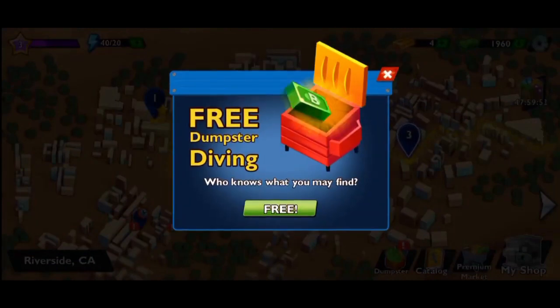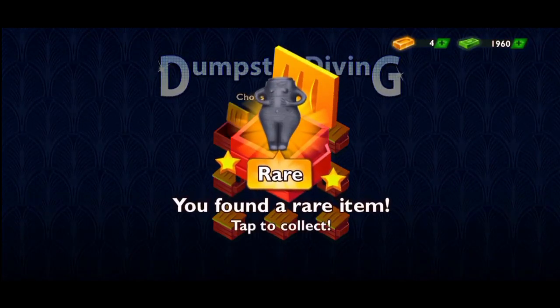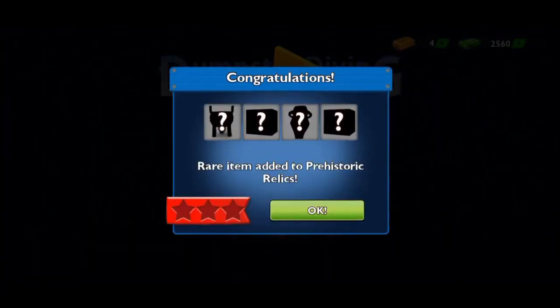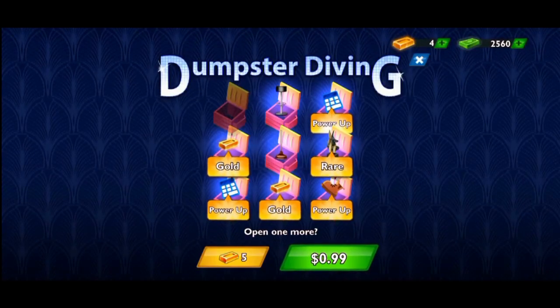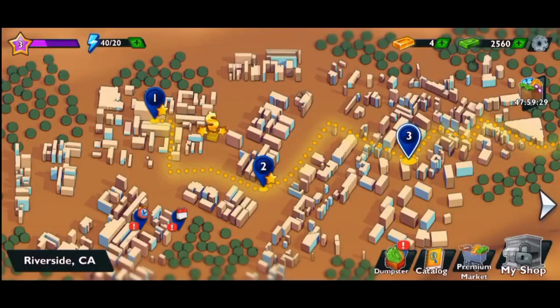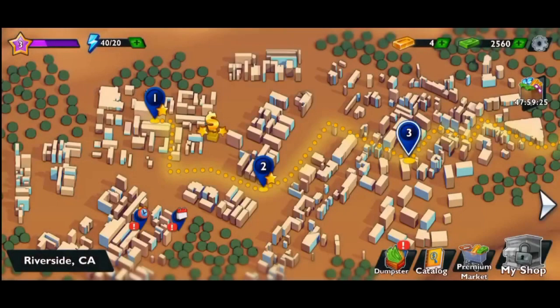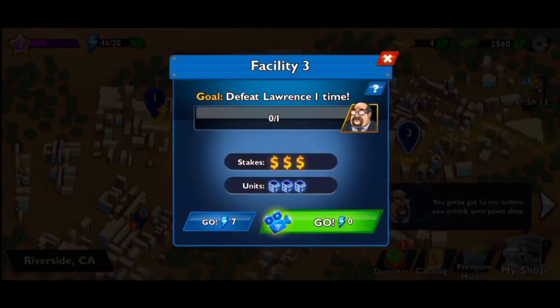Three dumpster diamonds — who knows what you may find? Next stop: Washington D.C. This was really great — you got a PA, you got a Game Game, you got a B-Rose.